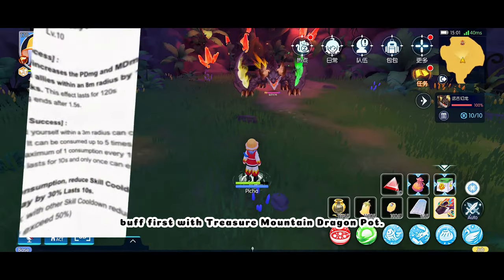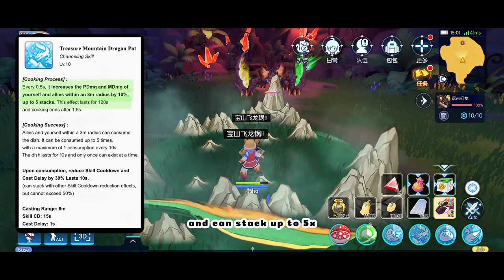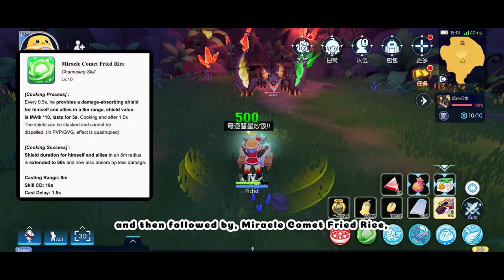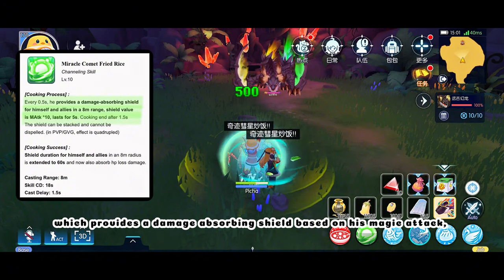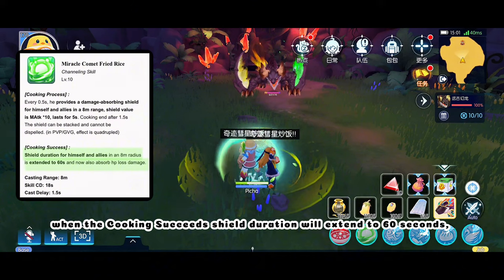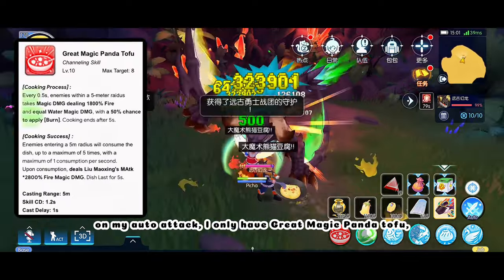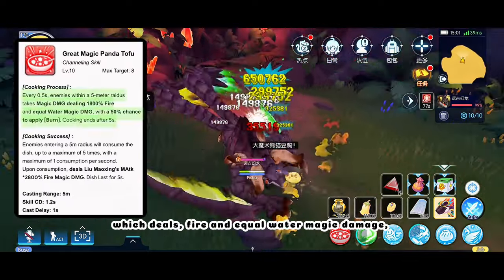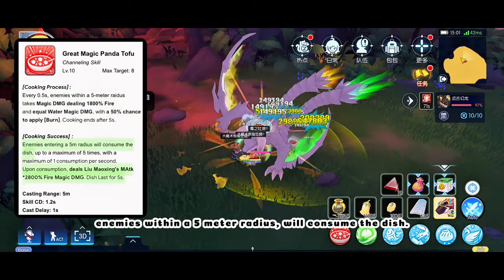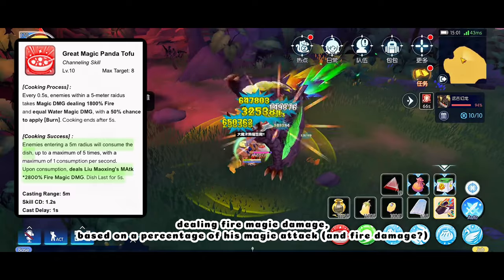Before starting, buff first with Treasure Mountain Dragon Pot to boost magic damage by 10%, which can stack up to 5 times for a total of 50% magic damage. Then follow up with Miracle Comet Fried Rice, which provides a damage-absorbing shield based on his magic attack. When the cooking succeeds, the shield duration extends to 60 seconds and can now absorb HP loss. On auto attack, I only have Great Magic Panda Tofu, which deals fire and equal water magic damage with a 50% chance to apply burn. When the cooking succeeds, enemies within a 5-meter radius will consume the dish, dealing fire magic damage based on a percentage of his magic attack.